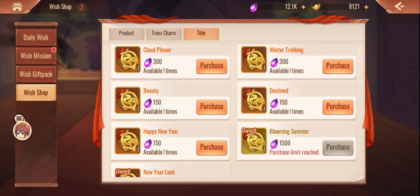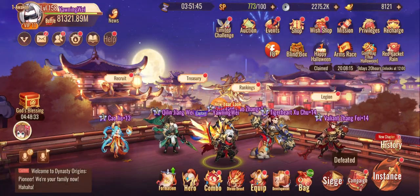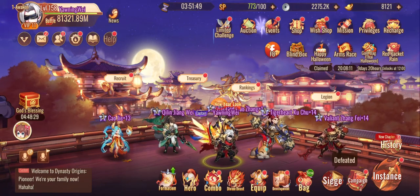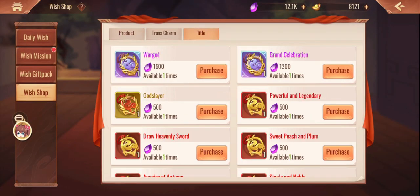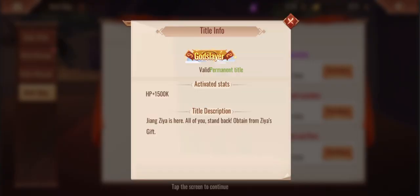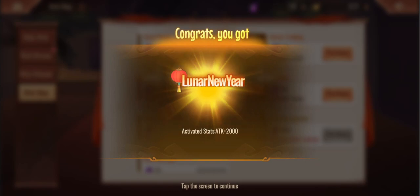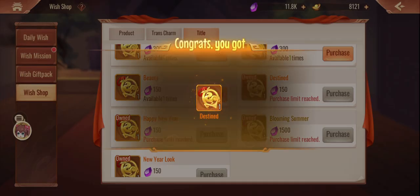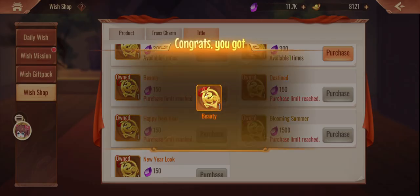It looks like you still need to waste your paper charm shards when the transformation event is out if you want to max out that index. As for the titles, this is probably where I'm going to buy all of them because they're going to give me so much of a power boost. Let's stand here and look - we're at 81 billion. War God is coming soon; this one seems to be 3% attack. Let's look at raw statistics.